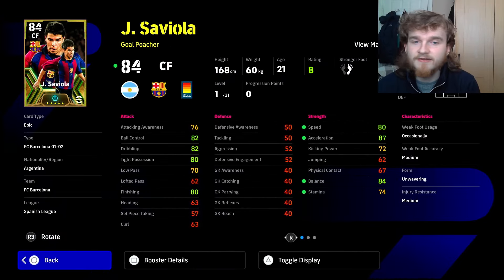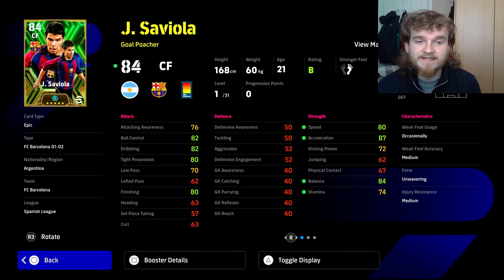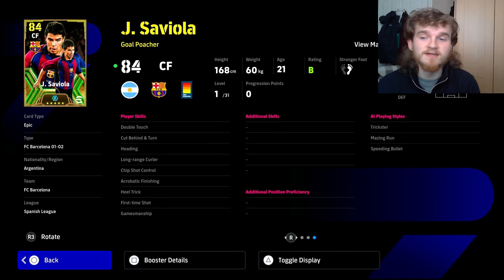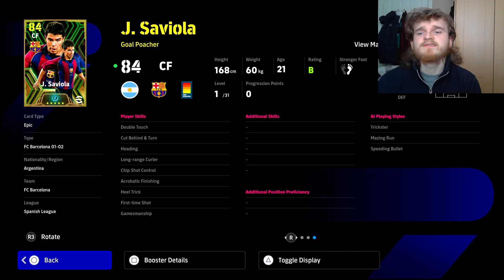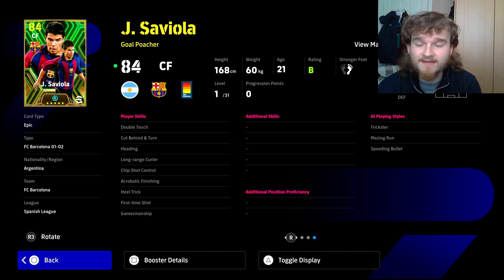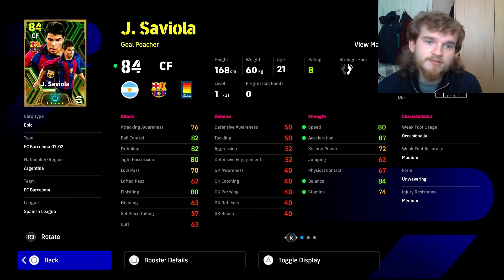I don't have this version of Saviola so I'm excited to see what he looks like. His boost is speed, acceleration, balance, and stamina — exactly what you want on Saviola. I've used a lot of players and Saviola feels like one of the fastest. My big time Saviola has around 100 acceleration and 93 speed — a big gap between acceleration and speed — but he feels blistering fast regardless, probably because of his weight and height. His skills are a bit disappointing but not a major issue.